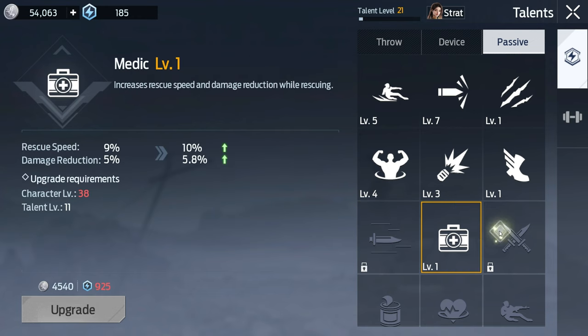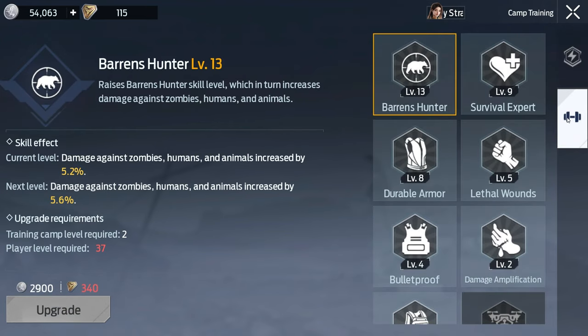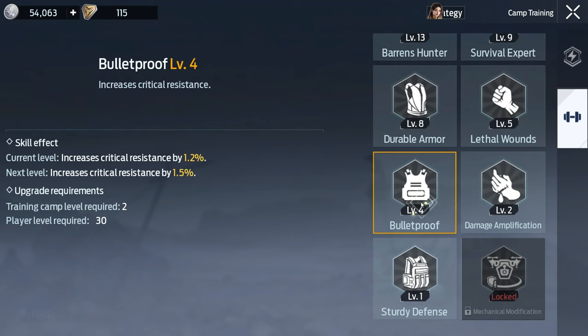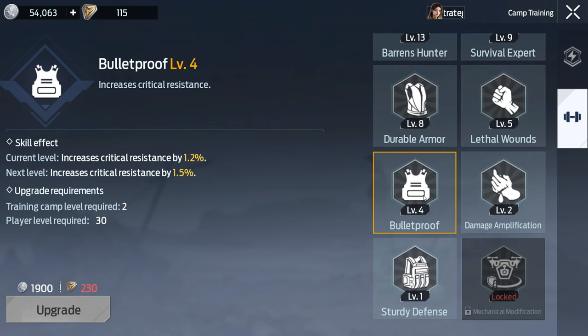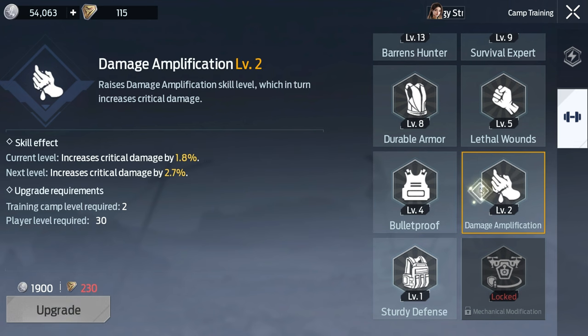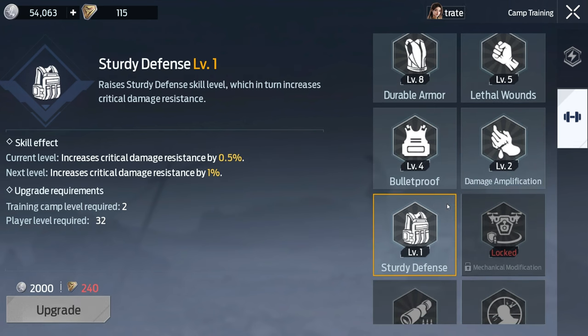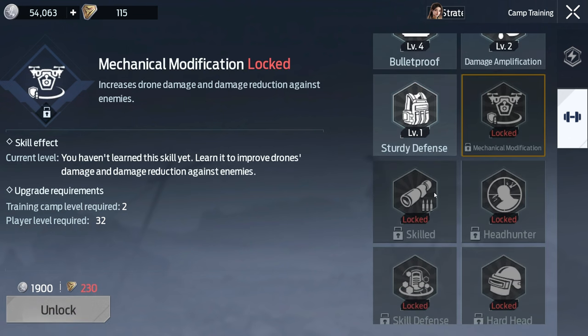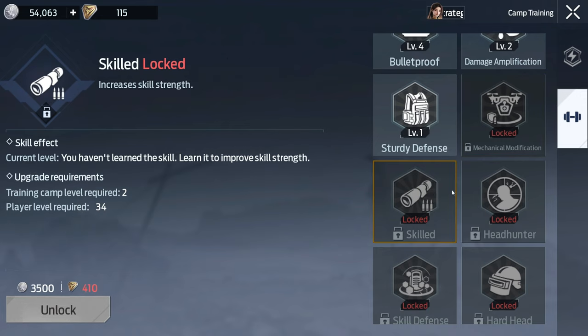The second option is camp training. You get camp metal points only through camp events — that's the only way to earn them. All of these upgrades are important. Especially the Baron's Hunter, which gives you a lot of damage. Durable armor, bulletproof, and sturdy defense make you tanky — these are very important. There are other skills related to melee and bleeding, and more skills below that can be unlocked. I'll make an update video on those when they're available and let you know which ones to start with.